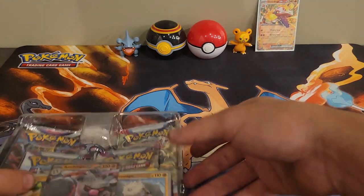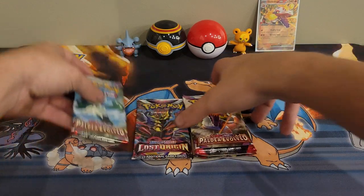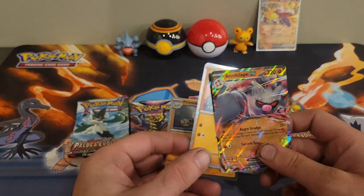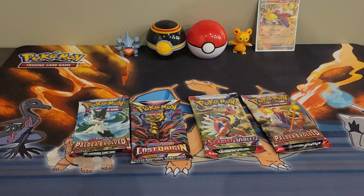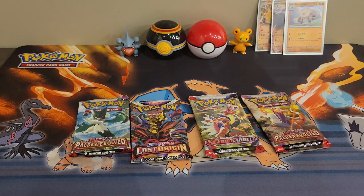I just gave myself a paper cut opening that. There's the code card — cards that I don't have yet from those sets. There's the Mankey, Primeape, and Annihilape. Let me just leave all three of these up real quick since they are technically promo cards. I love the Mankey line and I love Annihilape. Once I discovered that Primeape's patent evolution in the game, I went absolutely bonkers — I got them as quickly as I could.